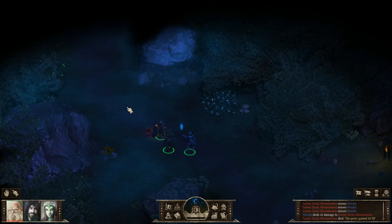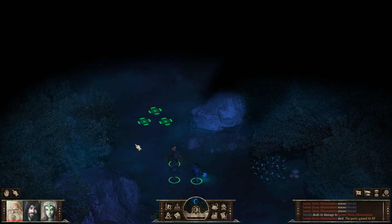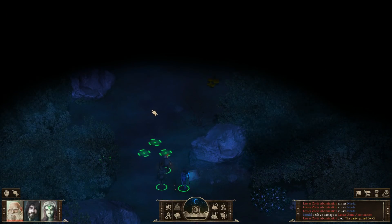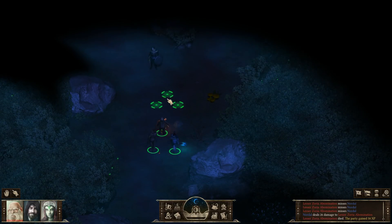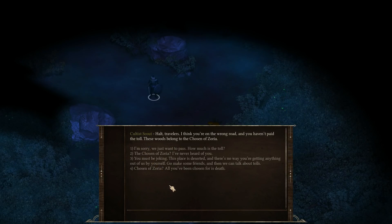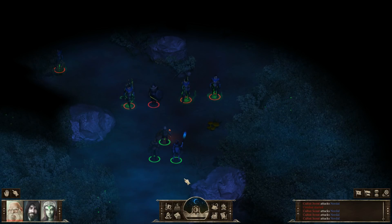Let's continue on and see what's up ahead. Fans of Baldur's Gate and other isometric RPGs should be familiar with branching dialogue. This cultist is giving us some conversational options. Let's see what happens if we try to talk our way out of this. It doesn't look like he liked that. Now we're stuck in an ambush.